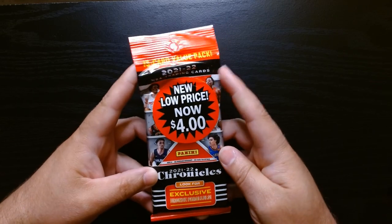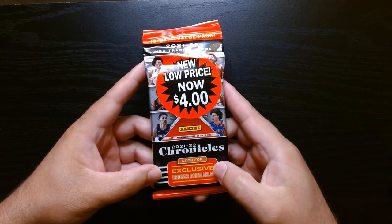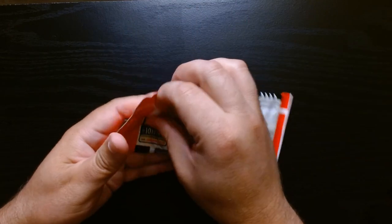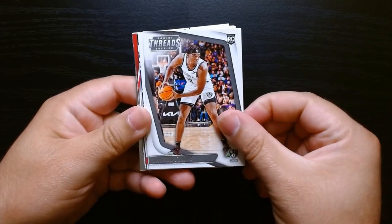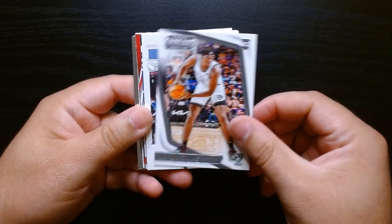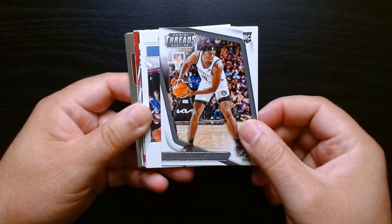Alright, first value pack — 15 cards per pack and we can get some bronze parallels. Let's see what we get. Here we are. If you've opened Chronicles, you know that it is just a mixture of every set. Here we have Threads.